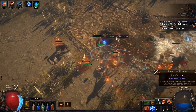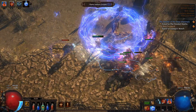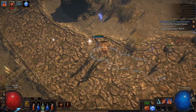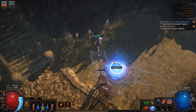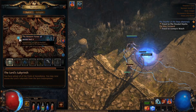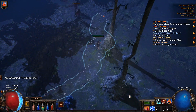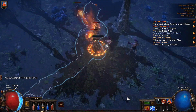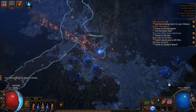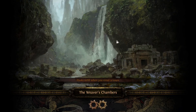Now that we've got a secondary skill — this Armageddon Brand — if you cast it, it puts down a little spot that does lightning damage. That can help you clear tougher enemies like bosses. This area seems to go back to Act 1, so we're going to return to the Western Forest and find the other entrance. There's the Weaver's Chamber — that's a side quest, and I believe you get a passive point for completing it. It involves killing a giant spider.